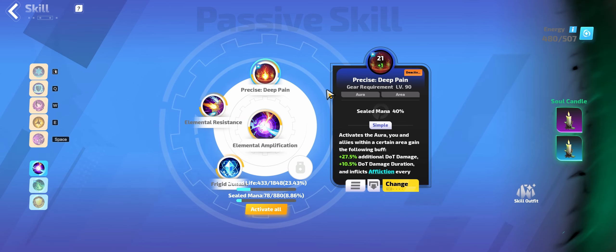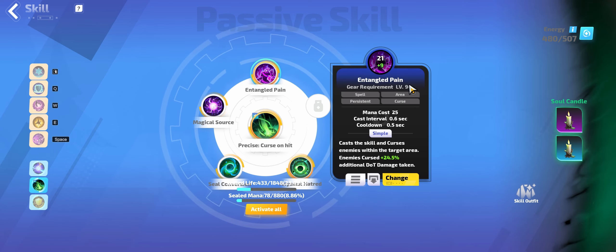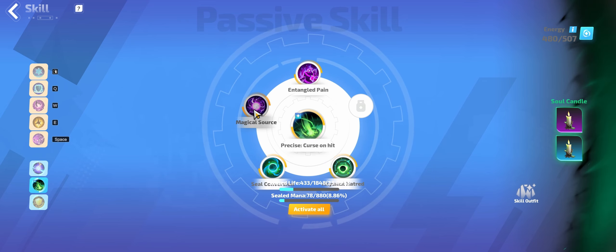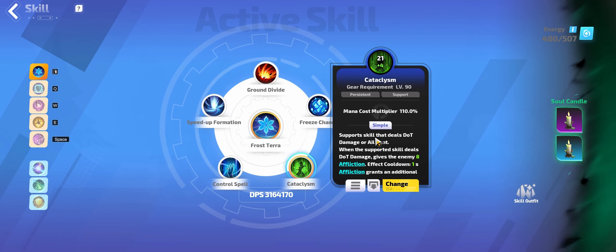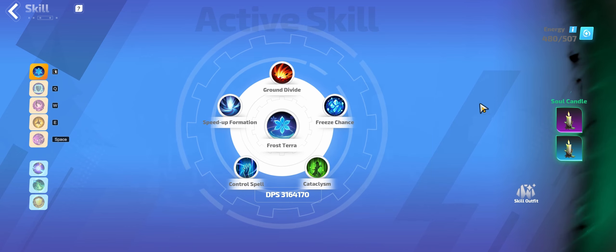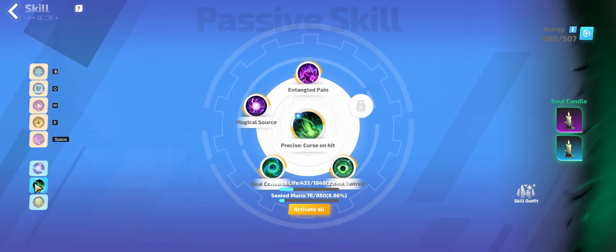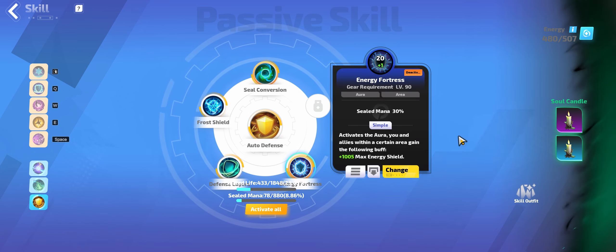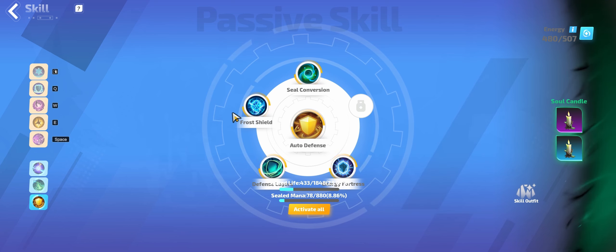We're still using Elemental Amplification, Deep Pain, Elemental Res, and Frigid Domain. Precise Deep Pain is pretty cheap - I bought it for maybe 10 FE, even a level 21. Same for Precise Curse on Hit and level 21 Entangled Pain. A level 21 Frost Terra was around 100 FE but the rest were all under 10 FE each, so every little bit helps. I'm not using Precise Energy Fortress because it's like 200 FE.